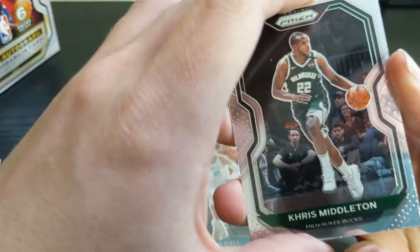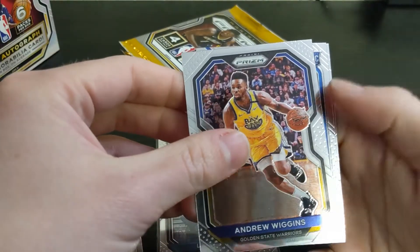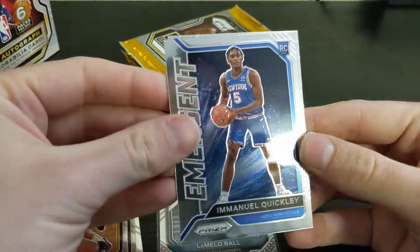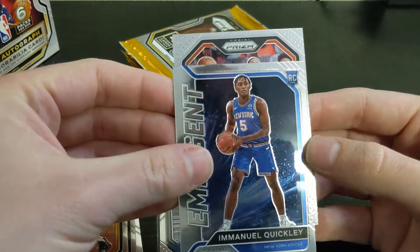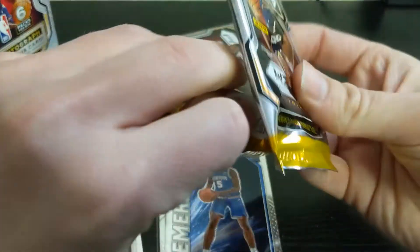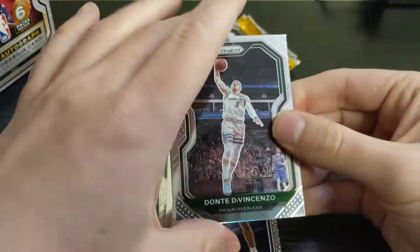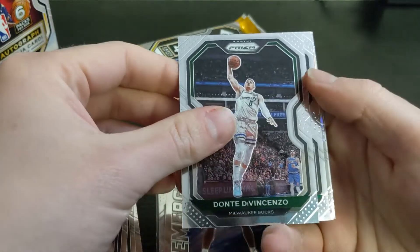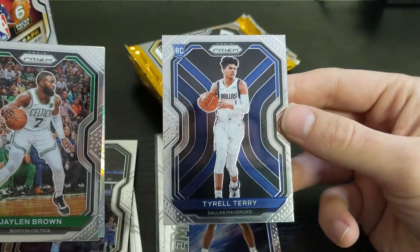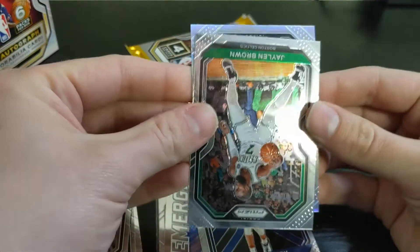Let's top that in the next packs: Chris Middleton, Andrew Wiggins, and a rookie — Emmanuel Quickly, who I'm a big fan of — and a base Ricky Rubio. We do have another silver in here. Jalen Brown pulled from the back, and we have a rookie — Tyrell Terry — and our second silver is a rookie.